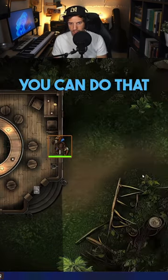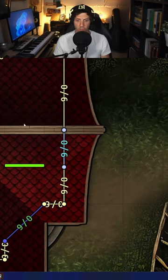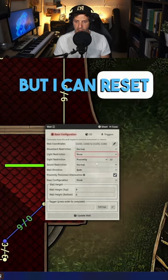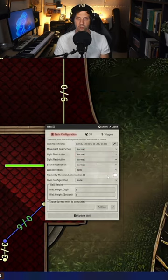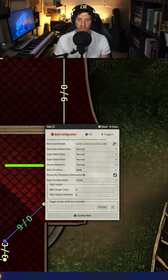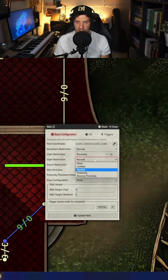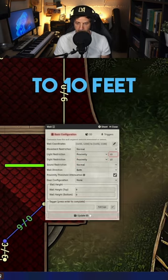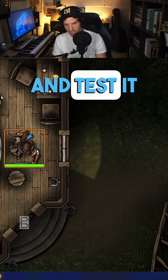I'll show you how. Go into your wall controls and click on the wall. I've already got it set up here, but I can reset it to normal. Click on the proximity threshold attenuation, then go to light restriction, proximity site restriction. I've already got it set here to 10 feet. Update the wall and test it out.